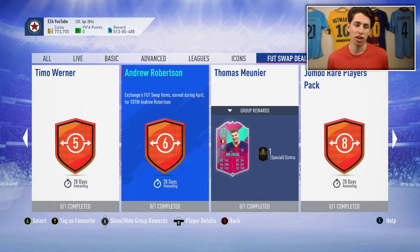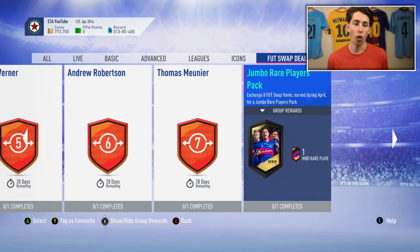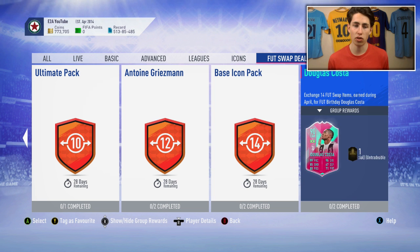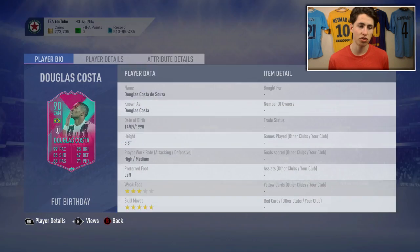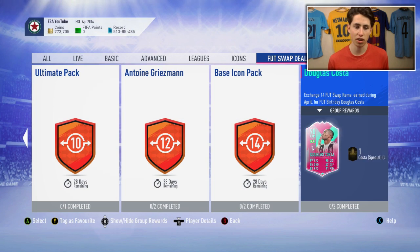If you were going for something a bit lower down I'd aim for maybe Meunier and Robertson, or Meunier and Werner, or even the inform to use in an SBC. And then for 14 tokens you've got Douglas Costa with a Foot Birthday card — 99 pace, 95 dribbling — and you can play him as an attacking midfielder, striker, or on the wing. He's got three-star weak foot which isn't ideal, but five-star skills and he's incredibly quick — that's an amazing card.